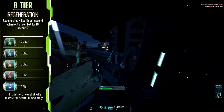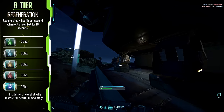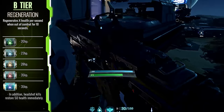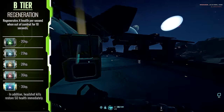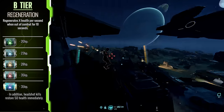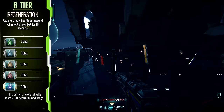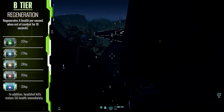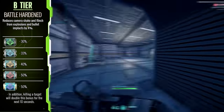Regeneration is one of the longest standing and simplest implants in the game — stay out of combat for a while and you'll get a small amount of healing over time. This implant makes it into B tier only due to the fact that if you're running a loadout that can hardly reach medics yet uses something like C4 often, it gives you that flexibility to have a source of health regen to fall back on. It is a common implant and doesn't demand too many upgrades to be useful.